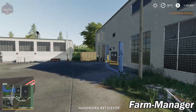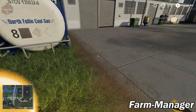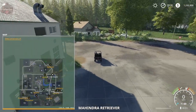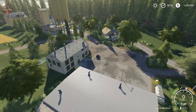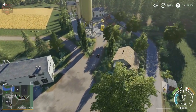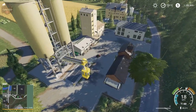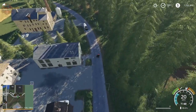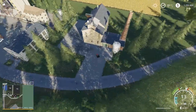Here we are at the shop. You can see we've got our shop trigger and a customized repair and sell trigger right there. Let's zoom out and explore a bit. We've got one of our sell points already — right here — and a lime station right behind it. We've also got EU traffic, and here we've got the milk sell point with milk jugs visible.